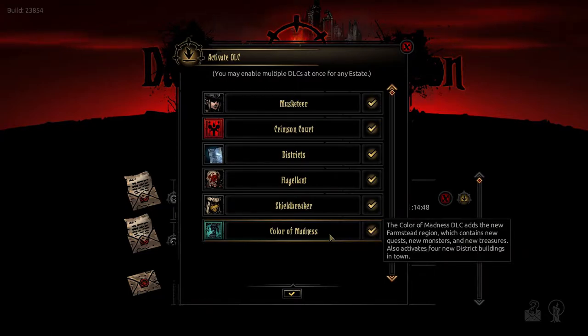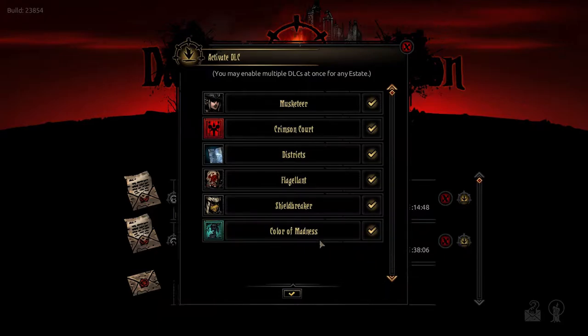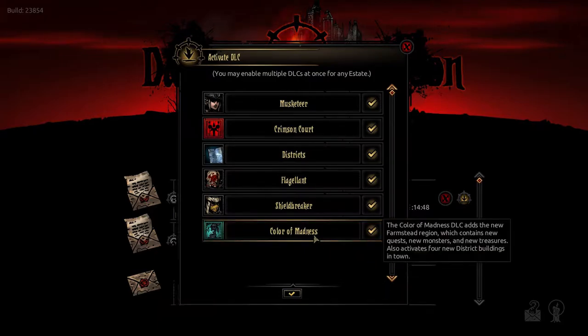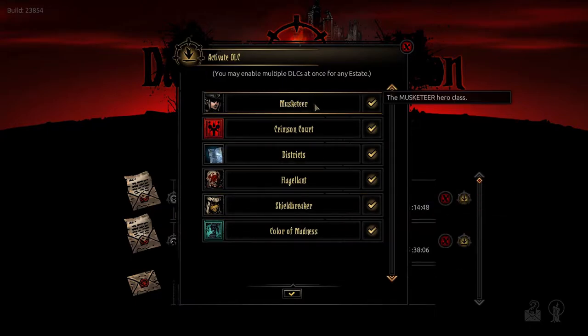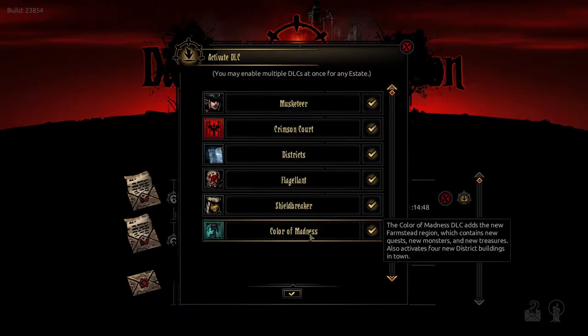Darkest Dungeon is one of my absolutely favorite games on Steam. I played it quite a lot before. I haven't played it in almost a year since Crimson Court came out — I played it back then on the channel as well. I also just added the Musketeer hero class, which is basically just a reskin for the Arbalest, now available from today. It's free. The Color of Madness is only €4.99, so it's not an expensive DLC.